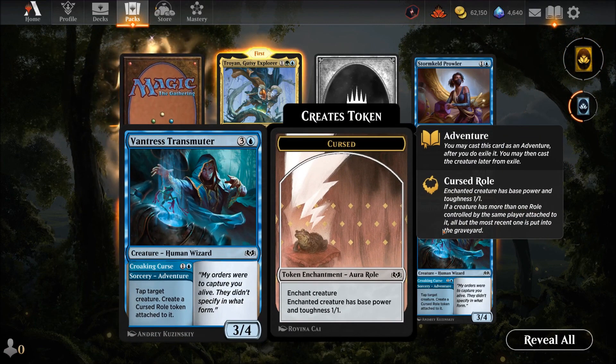Vantress Transmuter — three mana. When it enters, tap target creature and create a Curse role token attached to it. For four mana a four-three is always good. This is far better than the Hex Mage because at least you can tap an opponent's creature and curse it rather than cursing your own.